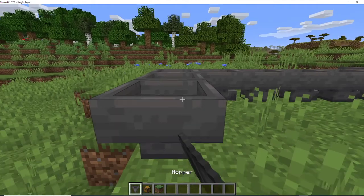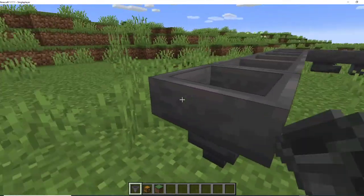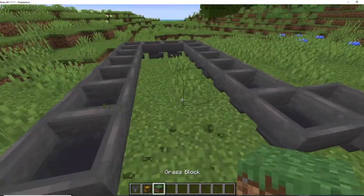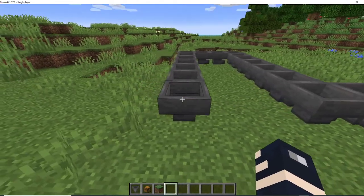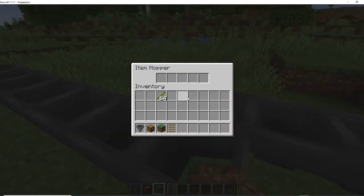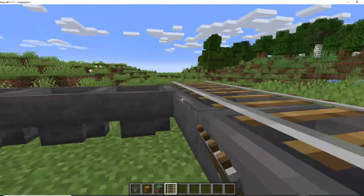There needs to be a two-block gap, so it needs to be a two-gap, another one right here, and just link them up like so — simple redstone. And then you've got that, extremely perfect. Now for this part you need a really open area, not underground if you can help it. You need rails, and you need to cover up the ends like so. You have to hold shift while doing this, otherwise you'll open up the hoppers.